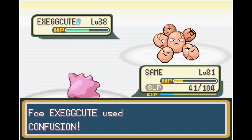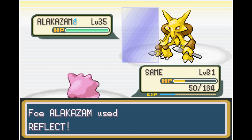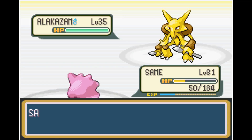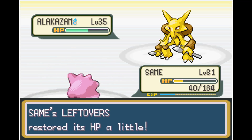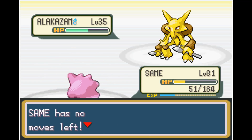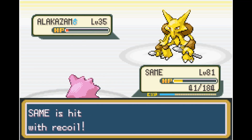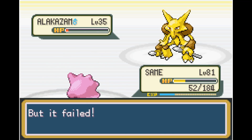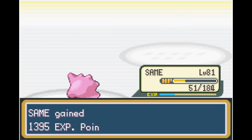Luckily Exeggutor goes for Sleep Powder, giving us a chance to recover a few HP. We take out Exeggutor with Struggle, and Alakazam has poor physical defense so it goes for Reflect, raising his defense — making our Struggle not do too much. But the AI is absolutely awful: Alakazam goes for Future Sight after Reflect, giving us another free turn to Struggle. Future Sight takes a few turns to activate, and stupidly Alakazam goes for another Future Sight, letting us finish it off. That took about an entire day of grinding and attempts, but we finally beat him.